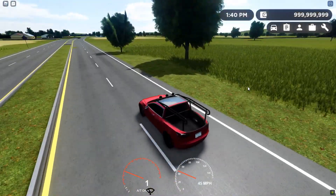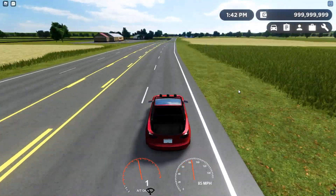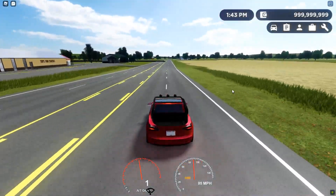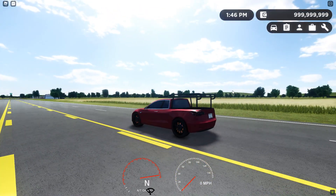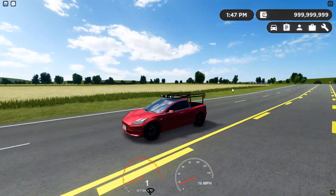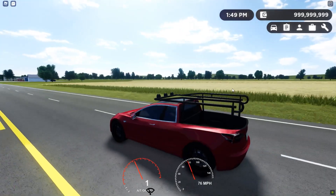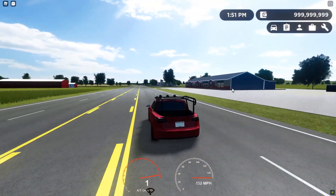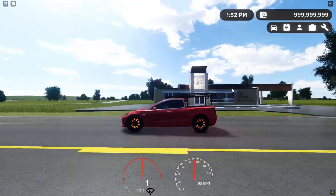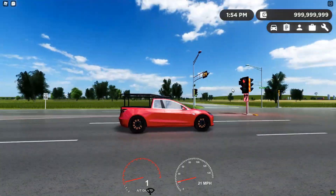Also, the environment looks different — they were actually gonna use this environment for the initial release but it was too laggy and didn't look the way they wanted. Let's come to a quick stop and do a speed test. It is for sure not as fast as the other Teslas in the game, but it's pretty speedy. We can hit 152 — that's not too shabby at all. It has pretty decent braking as well.